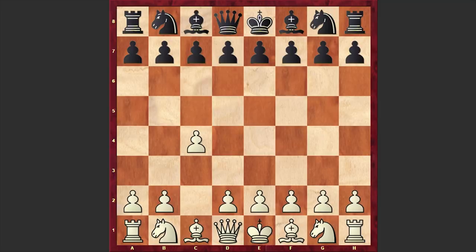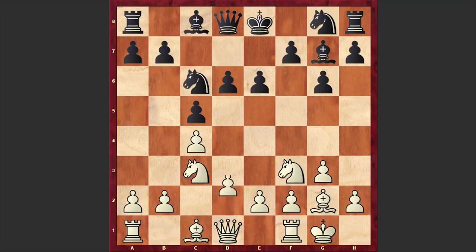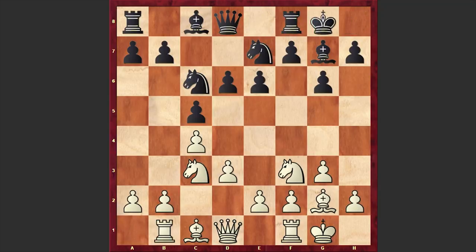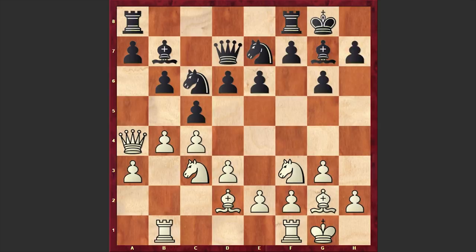Rainer opened up with c4 and Ikonikov responded with c5 — the symmetrical English opening. g3, g6, Bg2, Bg7, Nf3, Nc6, white castles kingside, d6, Nc3, e6, d3, Ne7, Rb1. White is preparing an advancement on the queenside. Meanwhile black also castles kingside, Bd2, b6, a3, Bb7, and b4.